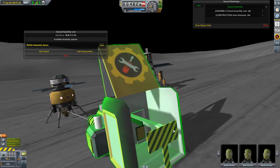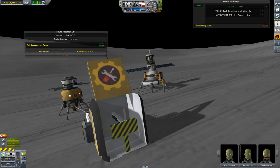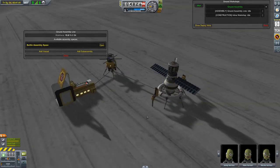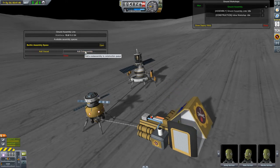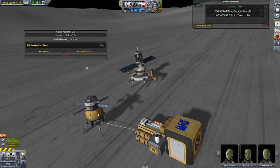This rail here pushes the complete box out from the assembly space. More importantly, we have two buttons which allow us to select what we want to build.